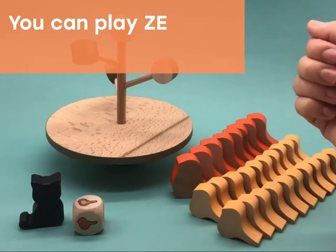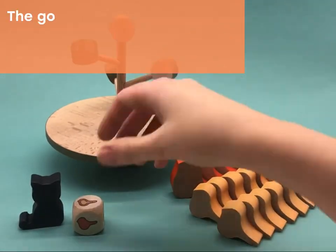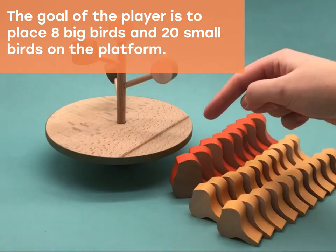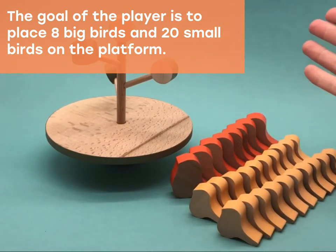You can even play ZenTree by yourself. In this case, put the cat and the dice aside. The goal is to place eight big and small birds on the platform. The player is not restricted by any other rules.